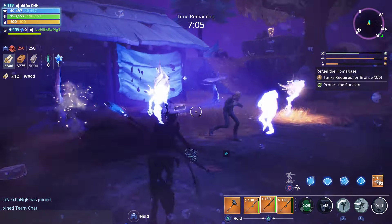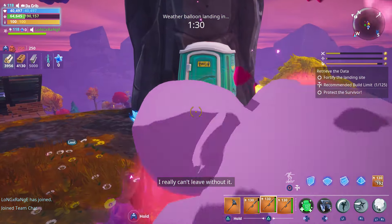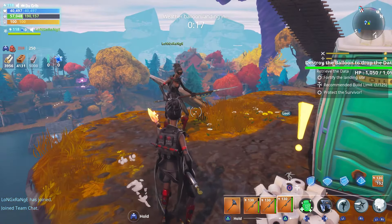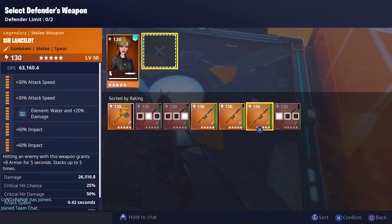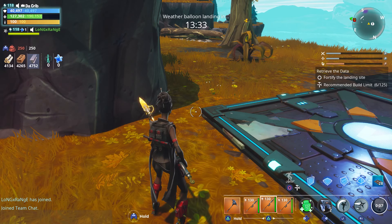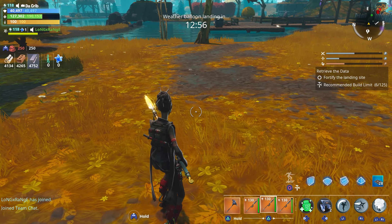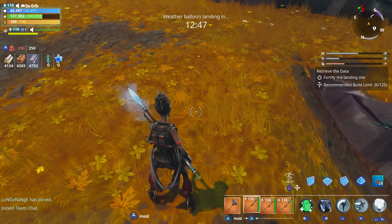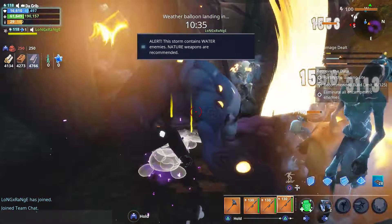This thing just absolutely destroys everything. So Longrange gave us a Sir Lancelot with each of the three different elements. This is what it looks like with the nature element, here's what it looks like with the fire element, here's what it looks like with the water element, and here's what it looks like with the energy element. Big shout out to Longrange for using all of that re-perk for us.